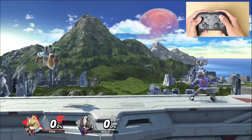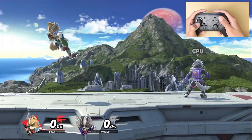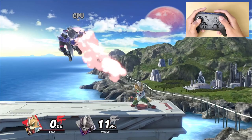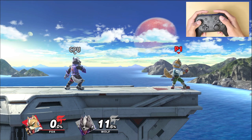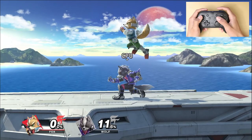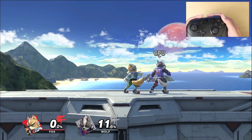This also works for up airs, back airs, forward airs, and down airs as well. It's really useful — for example, if you want to spike your opponent, you can press the attack button and the jump button at the same time and it could spike them depending on your timing. It's a really useful method if you have trouble doing any type of aerial.